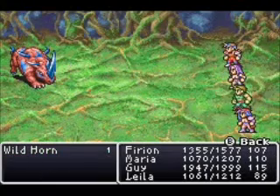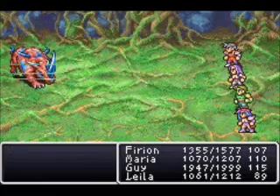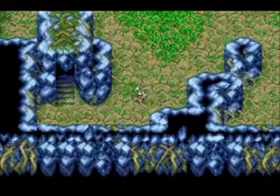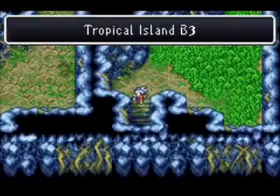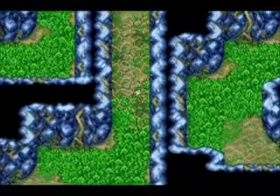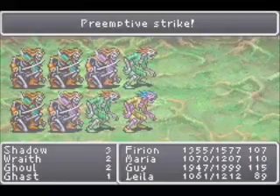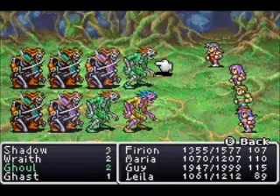Oh, here's a new enemy — a Wild Horn! Actually, I don't think these are new either; I believe I fought those back on the overworld near the desert area. Let's just go the way we're supposed to go, get our treasure, and head back down after we fight a monster in a box. I totally forgot this was a monster in a box.